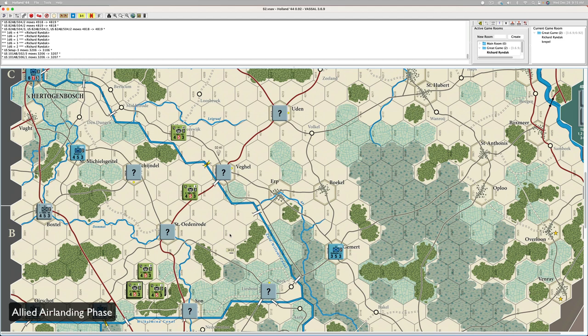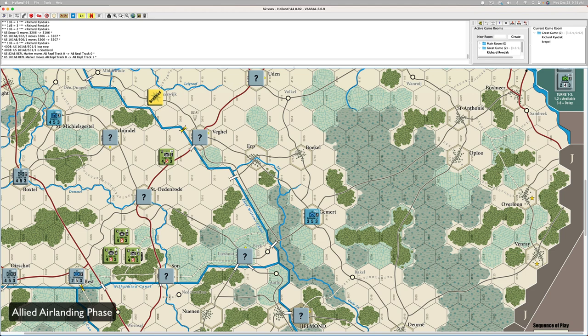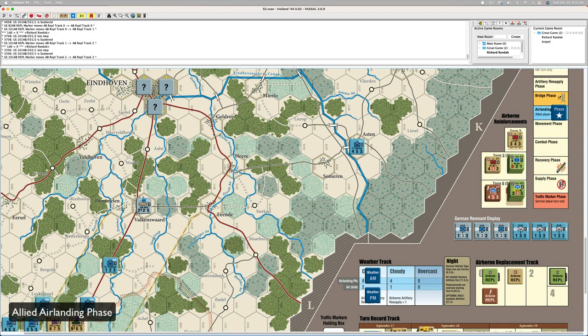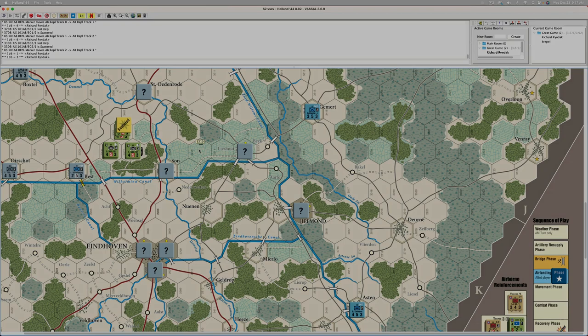Now let's go top to bottom for the 101st. First one by Heeswick: six — that's the worst. I'll record one step on the airborne landing track for the 101st. Next, the guy down and left of Veghel: six again — lose a step, scattered, and I take another step. Next, the top guy: six again. I'm up to three replacement steps. The guys close to Best: one — yes. To the right of them: three — yes, they make it. That's the airborne landing phase. I'd rather have the guys up north get screwed.